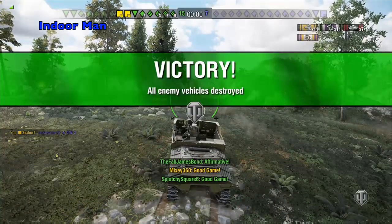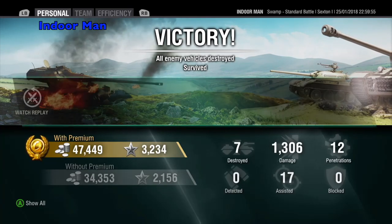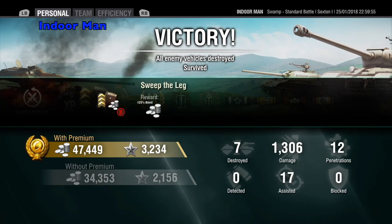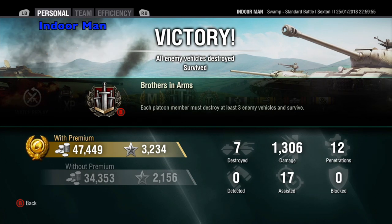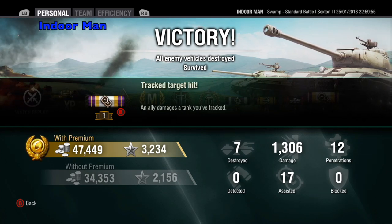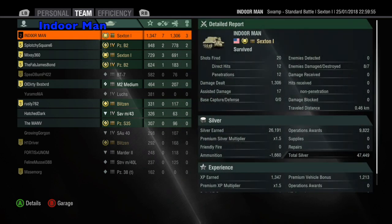Now let's check the post-game stats. For this game I earned 47,000 silver with a 25% multiplier and earned 3,234 experience. I dealt 1,306 damage, assisted with 17 damage, and destroyed 7 enemies. This earned me a mastery badge, ace tanker, top gun, and a brothers in arms medal for my platoon mate and I each destroying 3 enemies and surviving. I placed at the top of my team with a base XP of 1,347, hitting 12 of my 20 shots and penetrating all of those.